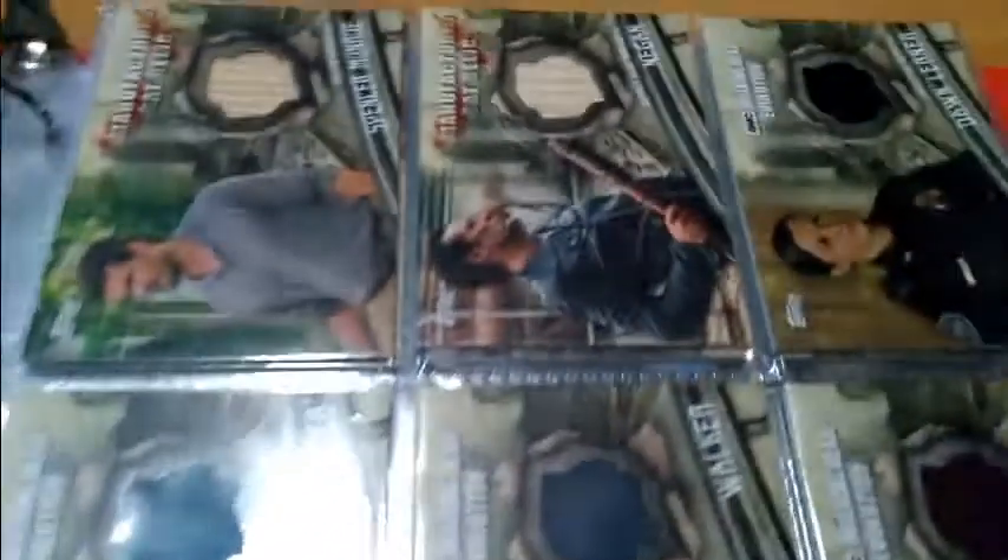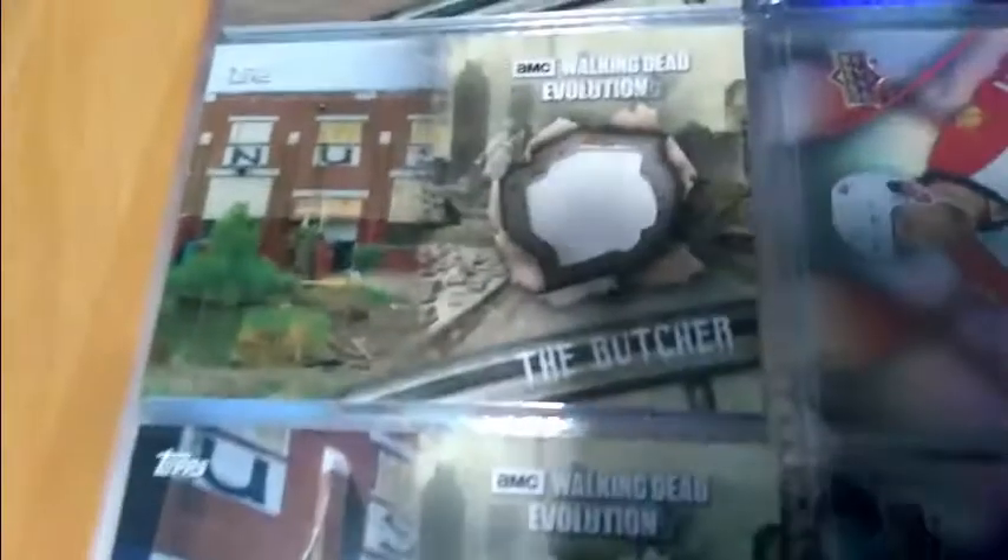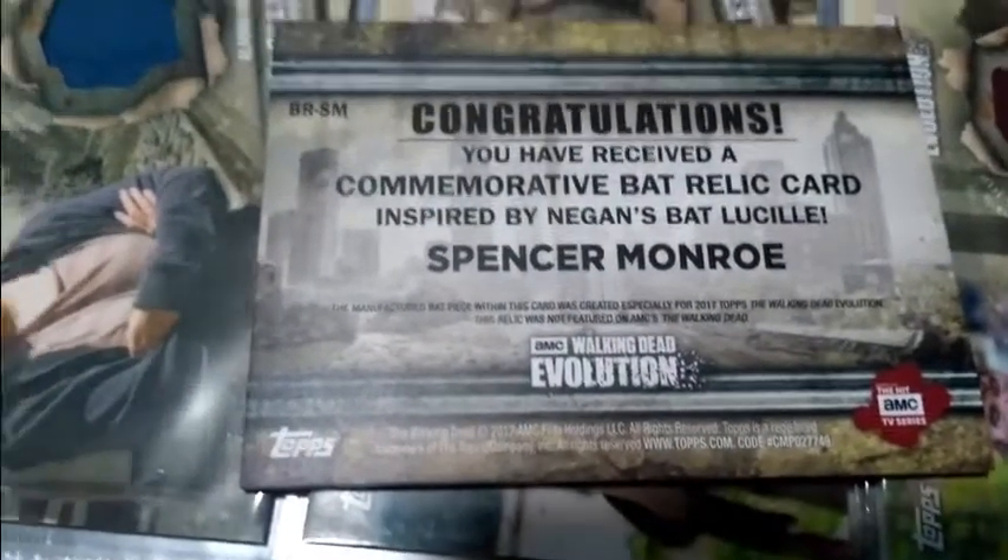Now these are additional Costume Relic cards. These are called Bat Relics, and these are Costume Relics — Commemorative Costume Relics. These are the Butcher cards, if anybody remembers the Butcher. They're apparently pieces. Let me pull out one of these Bat Cards here. They are thick, really strong, tough, and a piece of the Bat. Now I don't know if that's considered a piece of Negan's Bat — I don't think so. It's inspired by Negan's Bat Lucille, but really cool card. Now on to the Costume Relics.